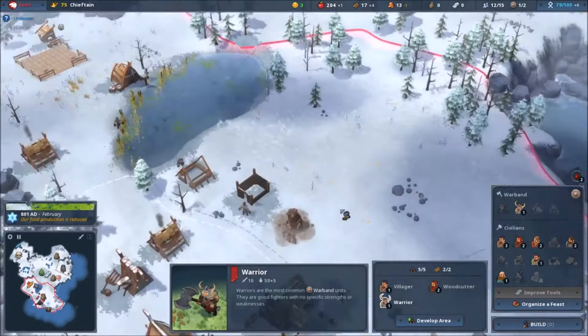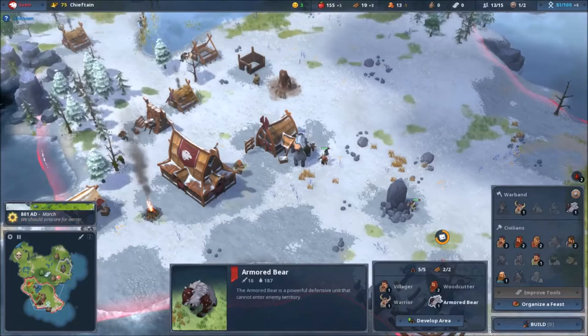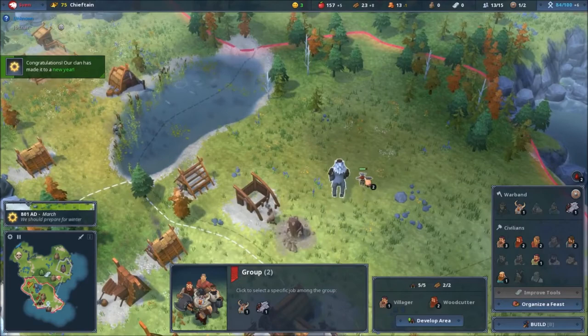Wait — can I summon the bear anywhere on the map or just here? Oh, anywhere! Actually I don't even need the armed units, I can just use the bear.